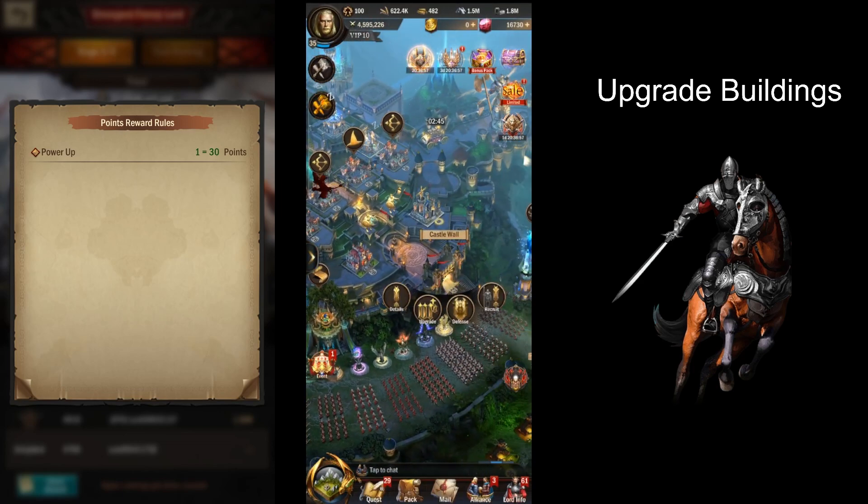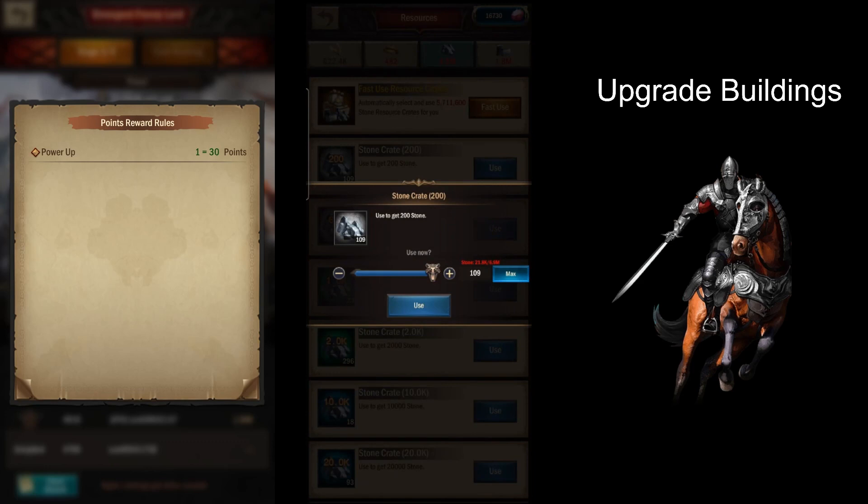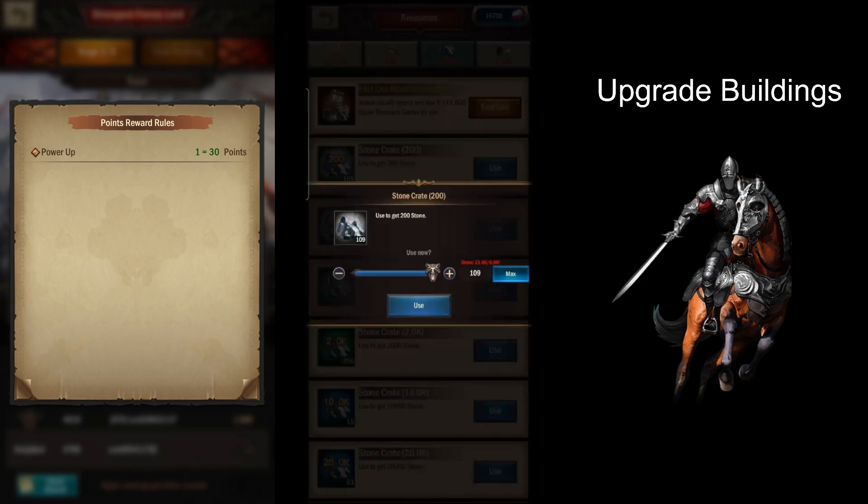I just wasted a little bit of stone, but that's not that bad — I can easily get the stone back. Next time we'll be able to do the wall upgrade because we have the iron. If I can get more iron, I'm not going to waste it. We just need a little bit more stone.